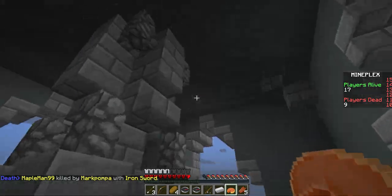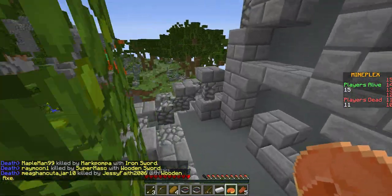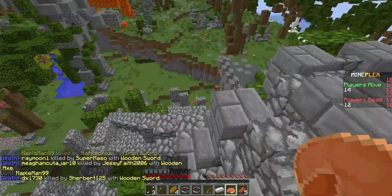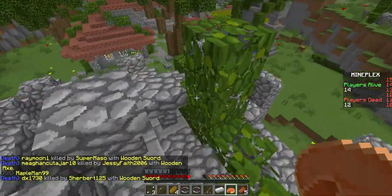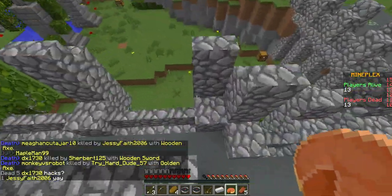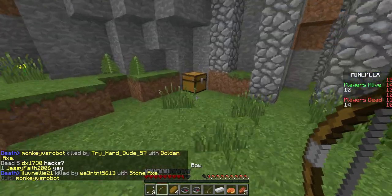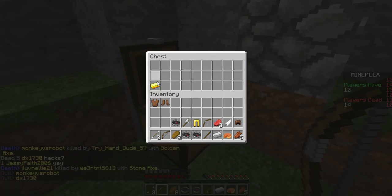Maybe we'll find a chest — doesn't look like it. At least we have a nice view. There's a chest down there, let's go get that one. There she is — oh, that's a pig. That's a different person. He had a chain helmet. That was good, and now I have an axe.